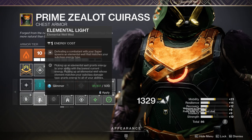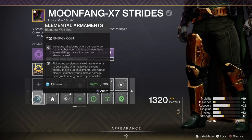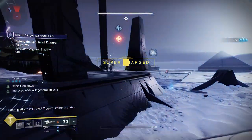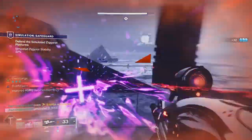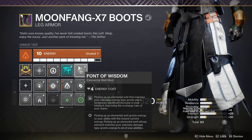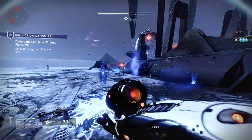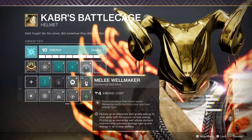On your arms, I get Elemental Light — wells from super — so basically when you do a super and kill enemies, you'll have wells all over the ground. On my chest, I get Elemental Ordnance, which generates wells from weapon kills against enemies, escalating based on kill tier — defeating champions and similar enemies are pretty much guaranteed to drop wells every time. Then on my legs, I have Font of Wisdom, which increases super generation for 30 seconds after you pick up a well. And then Melee Wellmaker — this is an important one — you get wells from melee kills.